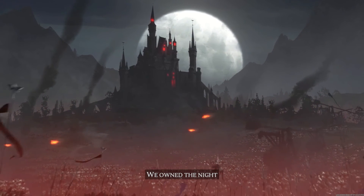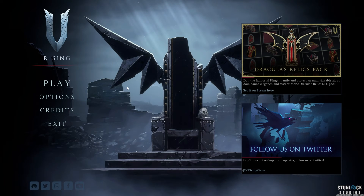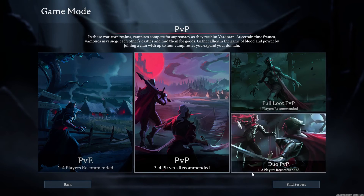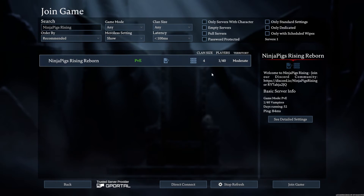There are a few different ways to join a new server. First is finding the server in the master list. With your server's name from the panel, start the game and click on the play option on the main menu. Choose the online play option on the next page, and then click on find servers in the bottom right corner. Click on the display all server settings button at the top of the next page. Next, type your server's name into the search box, making sure to match it perfectly. Once your server appears on the list, click on it, and then click on join game in the bottom right corner.